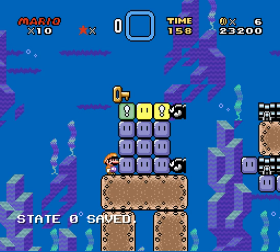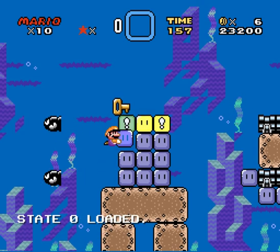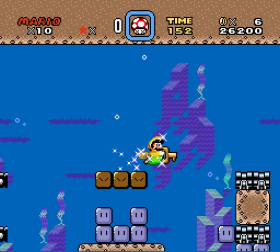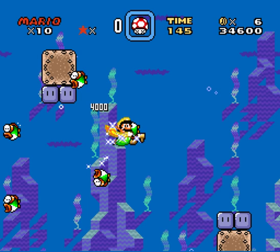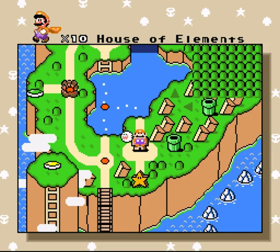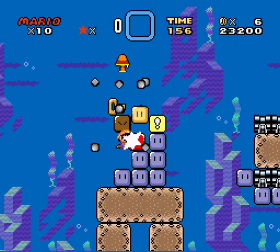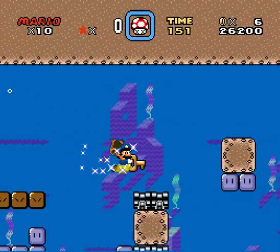Dropped the key there for a minute. The object here is to, obviously, get the star. Might as well pick up a few other things on the way. This is the part with lots of waves of fish — well, there would be, if it weren't for sprite limitations. And there is the secret exit, that leads us to House of Elements, replacing the donut secret house. Might as well show the normal exit as well, though it is not terribly far from the secret one.